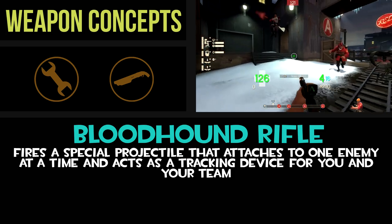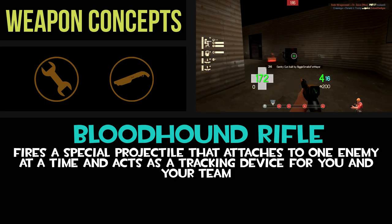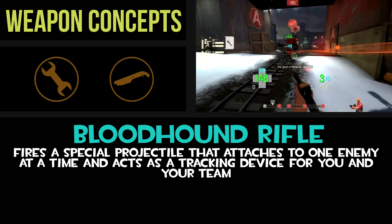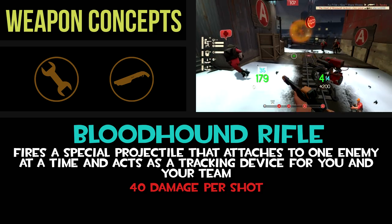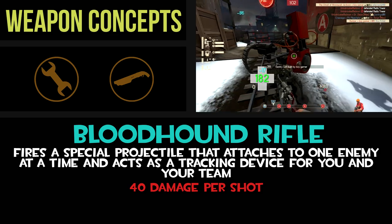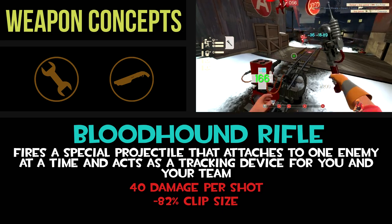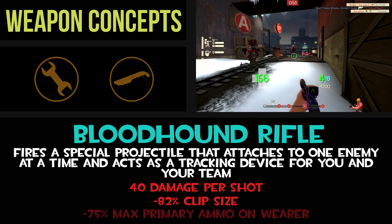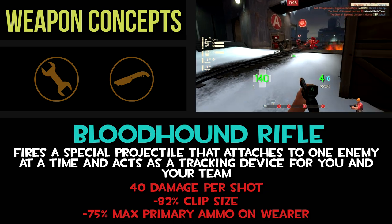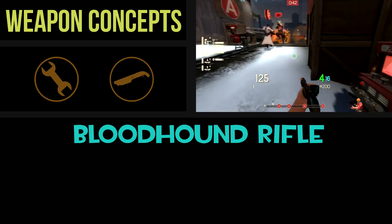While the attachment is on a player, that person is outlined with a team-colored glow that can be seen through walls by every player on the server, including enemies and teammates. The major downsides: the projectiles only do 40 damage, so this is not a weapon for combat — it's a team support-oriented gun. The rifle can only fire one bolt at a time before it has to be reloaded, similar to how the sniper rifle works, so the projectile can't be spammed. Compared to the shotgun, this weapon also has very little maximum ammo capacity, with only eight rounds in reserve. Being able to track someone is a pretty powerful ability, so there are further abilities and limitations to cover.